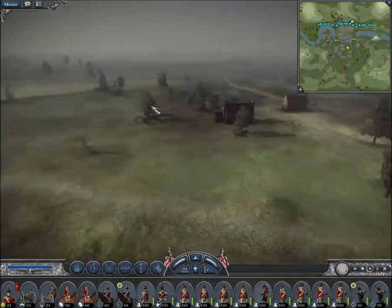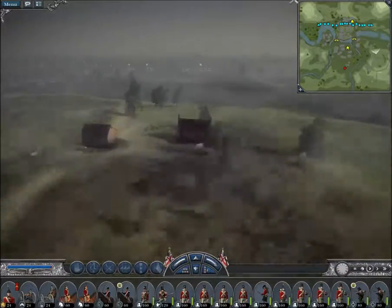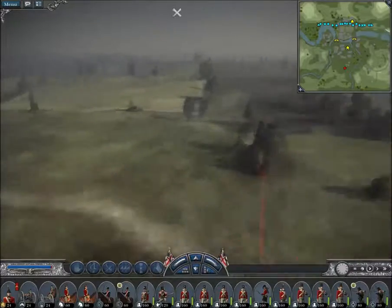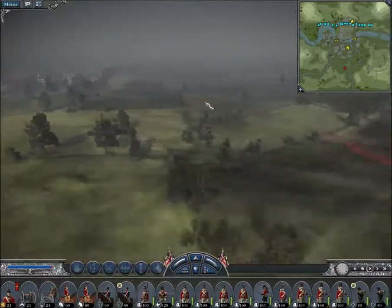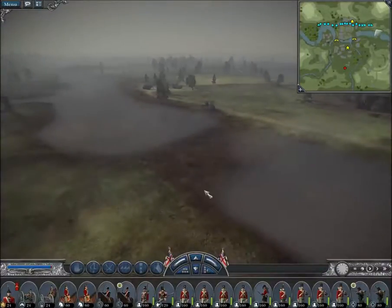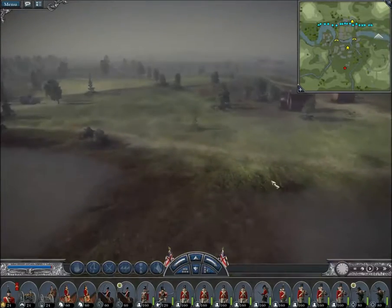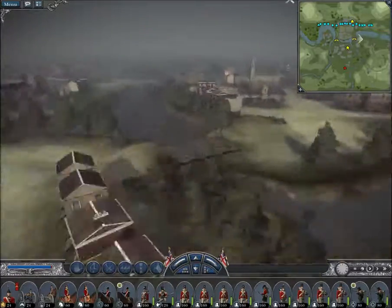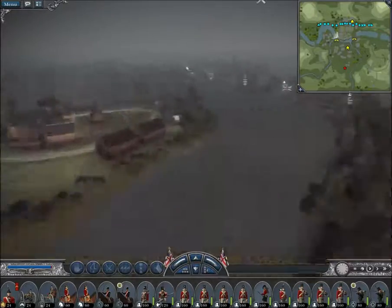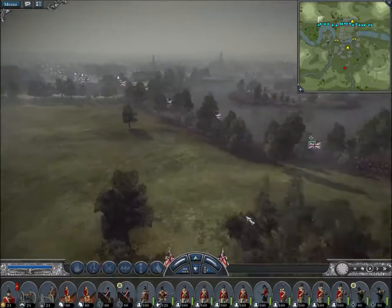And finally over here, the person on this side has all of this space to deploy. Over here you do have a lot of open space, but not so much, and you're being forced by your teammates to do something. Most of the time, people on this side are honorable and they go out and have a proper land battle. And as such, I do respect the map and enjoy it, despite it being number four of the worst maps on Napoleon Total War.